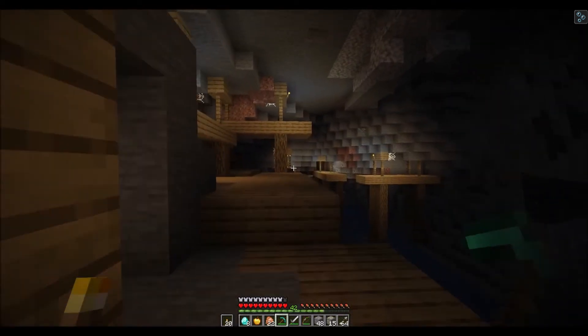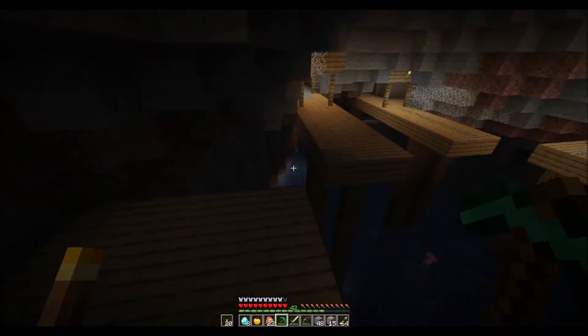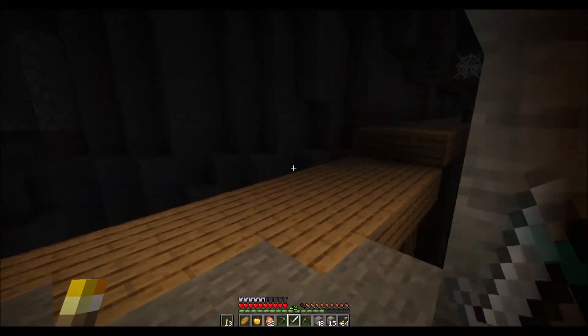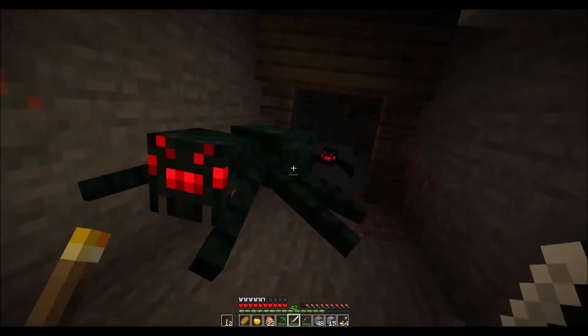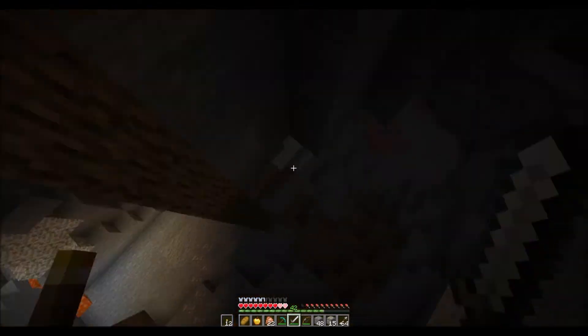One of the best changes the update brings is the change it makes to mineshafts, which now look a lot more realistic. They're now supported by large wooden pillars, allowing them to spawn even in the largest of caves. I personally like this aesthetic change, and it really does provide some added danger when you're exploring these mineshafts, as one wrong step and you'll find yourself falling to a painful death.